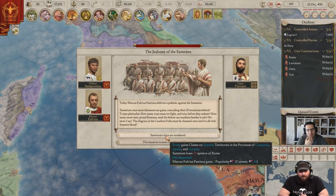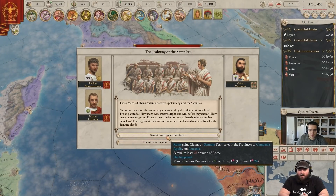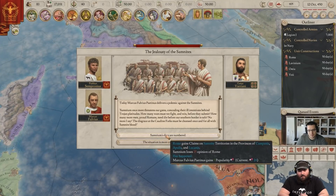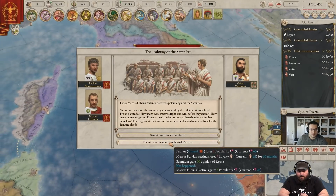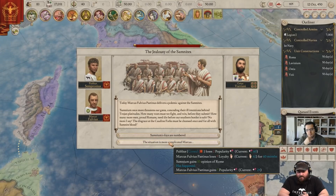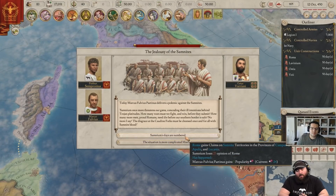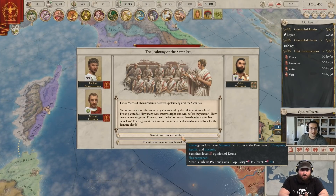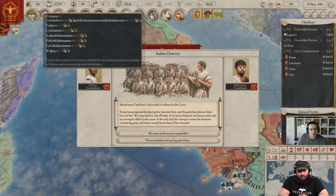We have two options. Option one — 'Samnium's days are numbered' — gives us technology and territories in Campania, Apolia, and Lucania, while Samnium loses 25 opinion of Rome. Option two is more complicated: we lose two popularity with the Publius Council, Marcus Fulvius Paptinus loses five loyalty for 60 months, but Samnium gains 10 opinion of Rome. Do we want Samnium on our side or against them? Given the text, I think we should only have to fight one additional war — we're going with option one.